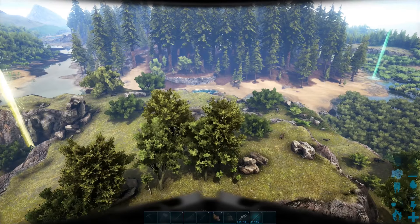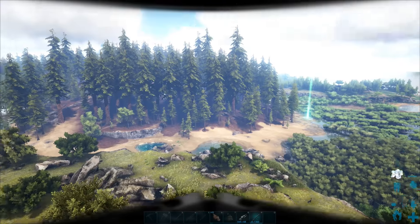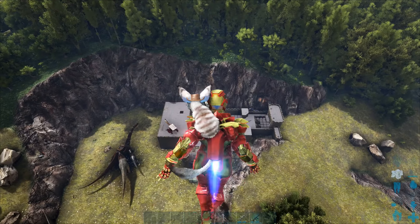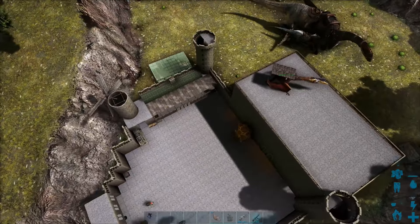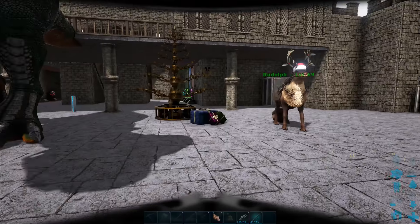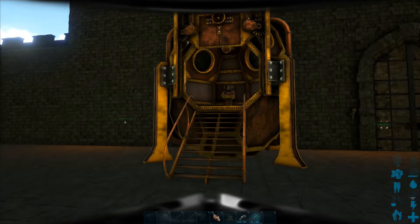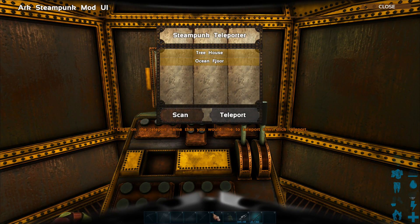Anyway, there you go - that's what we've done on the island. I didn't show you everything - let me do that. Let's use the teleporter. I have two teleporters here - I've got this one and I've got that one. Let's use this one so you can see how it works - it's kind of cool. This is the steampunk version. You open the monitor and we can go back to the treehouse or we can go to the ocean floor. We're gonna go to the ocean floor - so I'll show you that. We're gonna teleport.